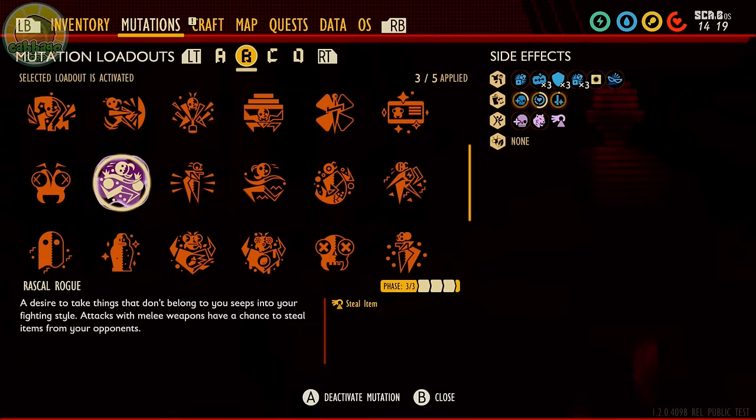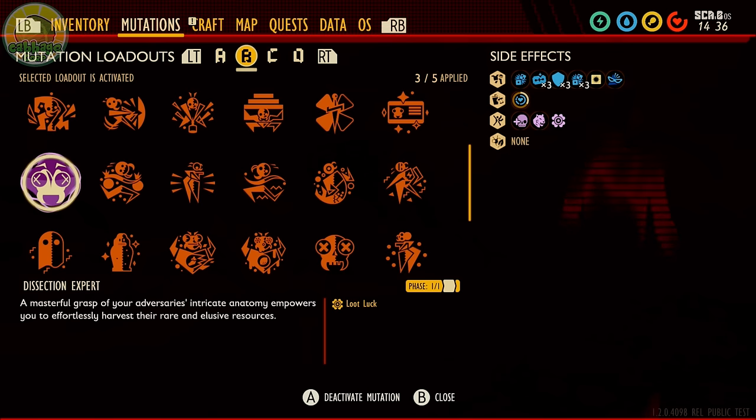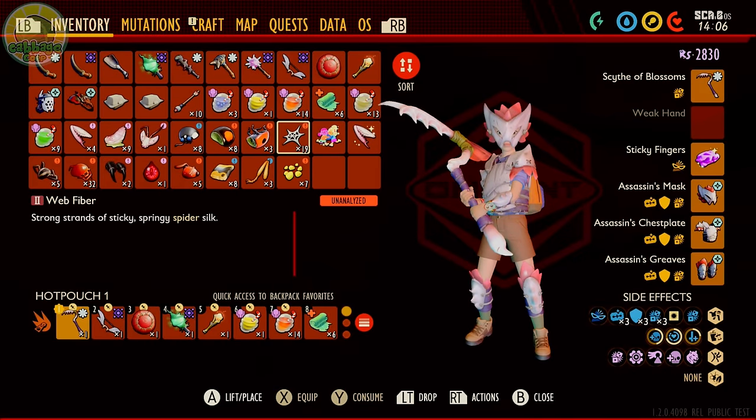So what does that mean? To get the absolute most out of the stealing mechanics, you need to have both stealing perks — Rascal Rogue and Sticky Fingers — as well as both rare drop perks — Dissection Expert and Loot Luck — to maximize your results. Each perk is good on its own, but it's downright absurd when combined. At minimum, this should cut your farming time in half.